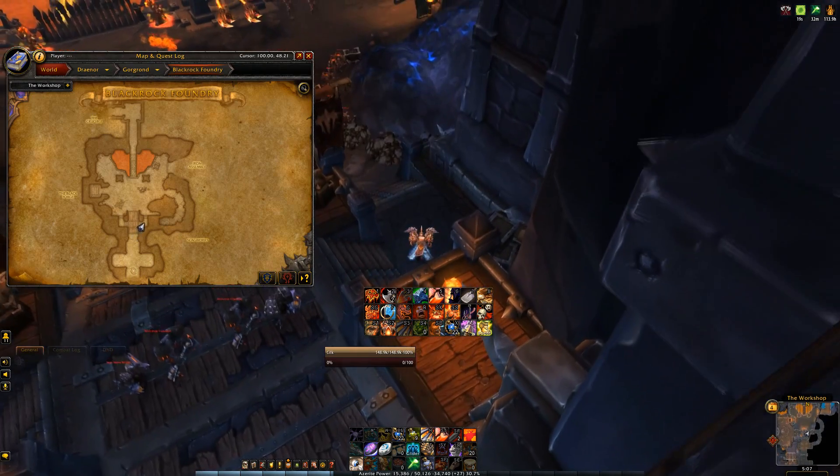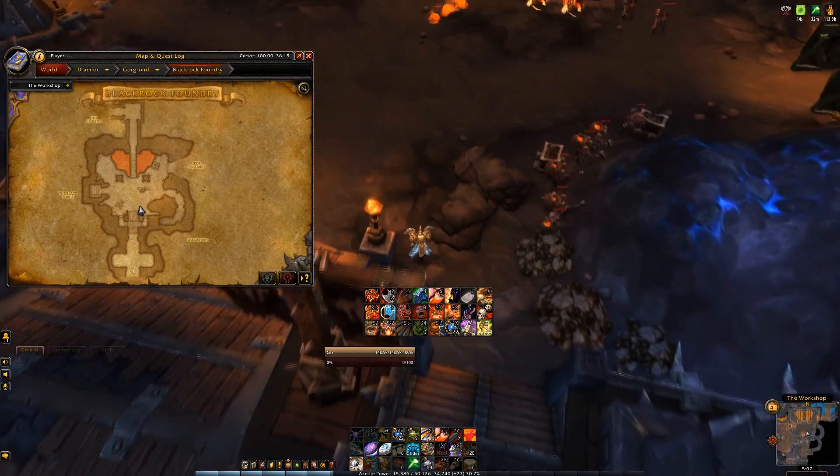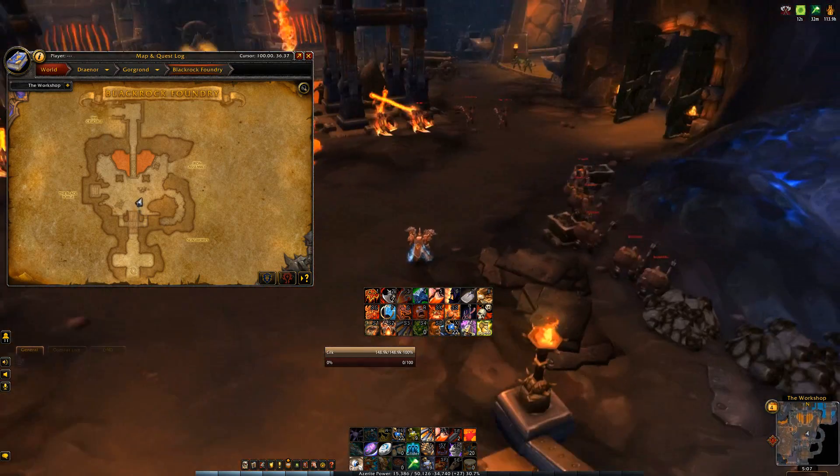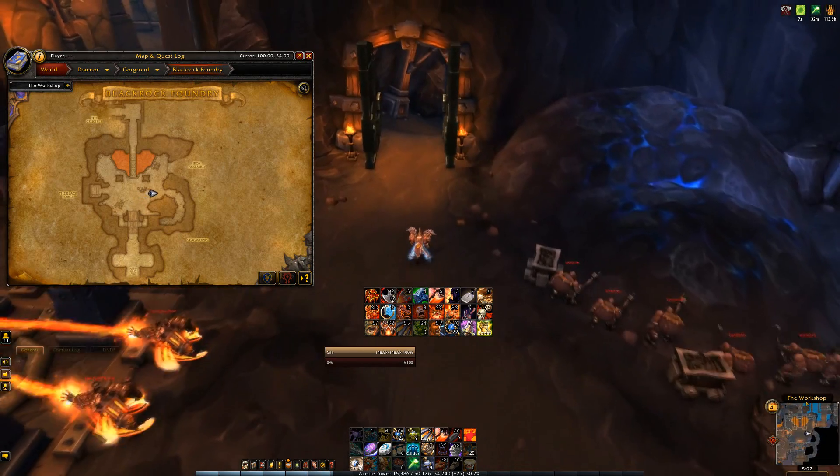In Blackrock Foundry you can take three different ways. The method I'm showing you in this video I think is the most efficient — you're going to skip all these adds and just take a right into the little tunnel that leads you to the first set of bosses.